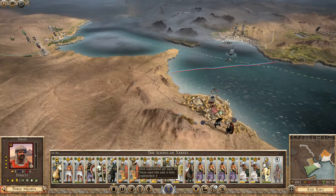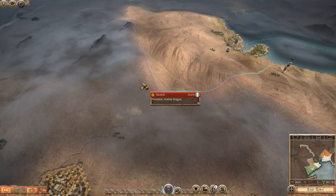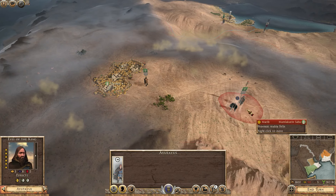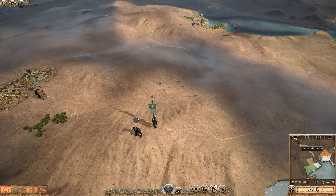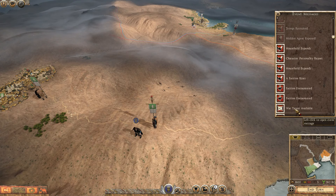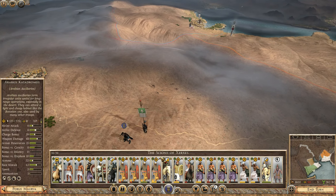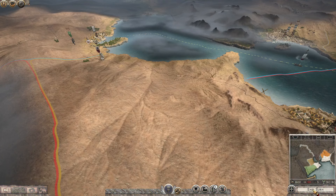That went pretty well — we've significantly hurt the power of Saba and they don't have much left right now, so things are looking good. War target: the faction rises — yep yep yep, cool. Any rank ups? No, that's surprising. Lots of replenishment going on and we're looking good.